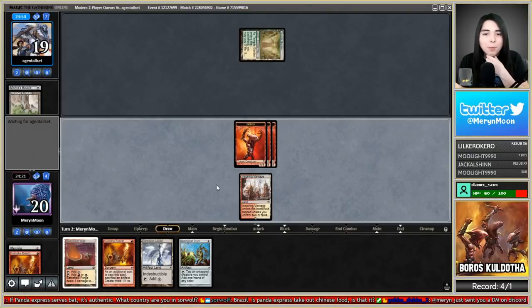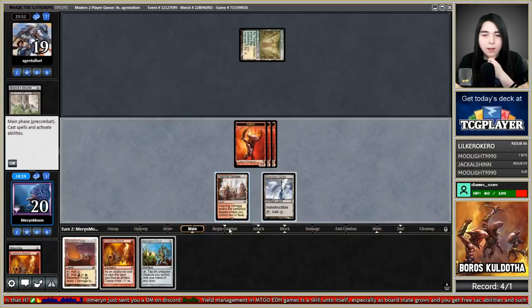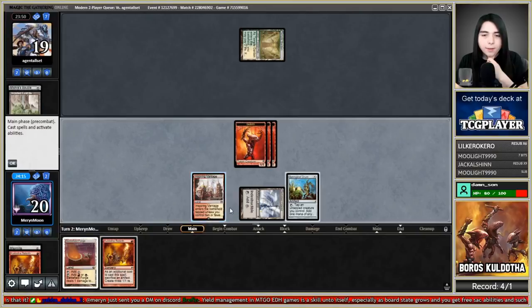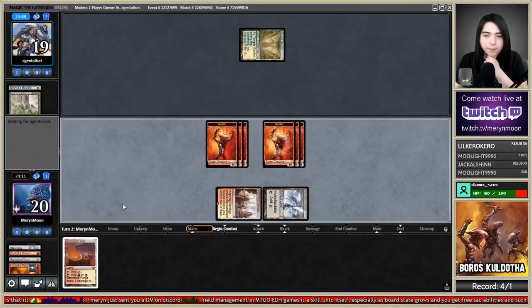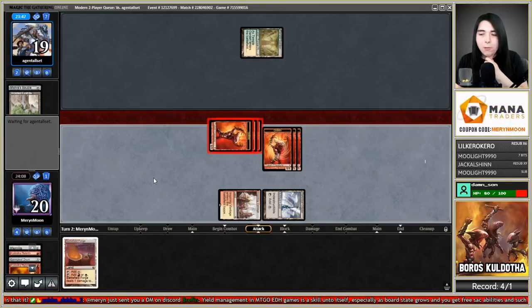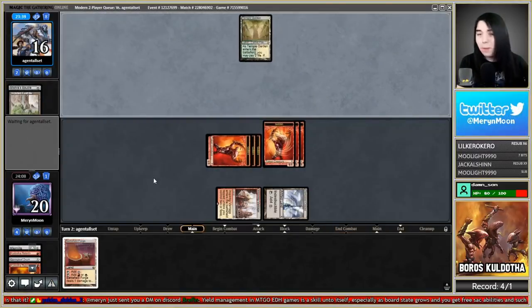What kind of deck plays Mishra's Bauble in Temple Garden? That is interesting. Six 1/1s — can you dig it? Literally can you dig them — that's what it used to be called back in the day.